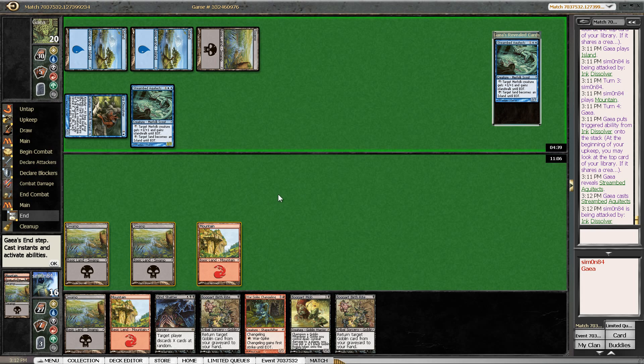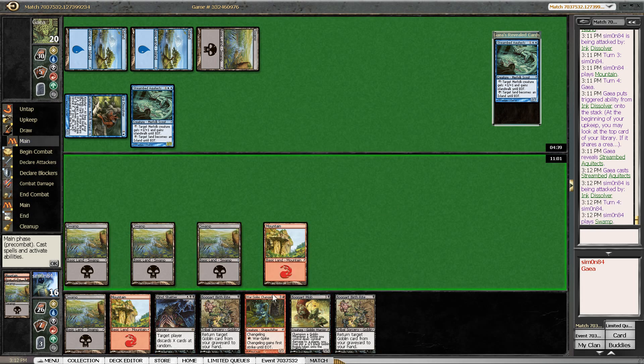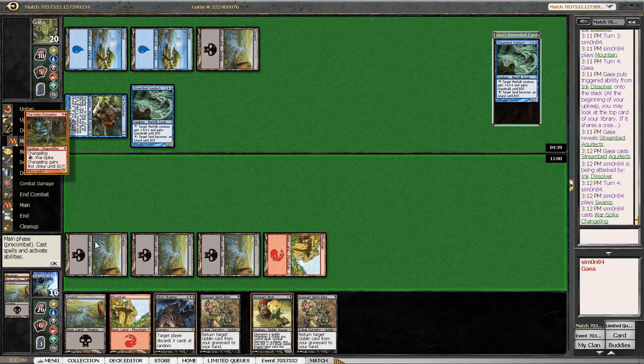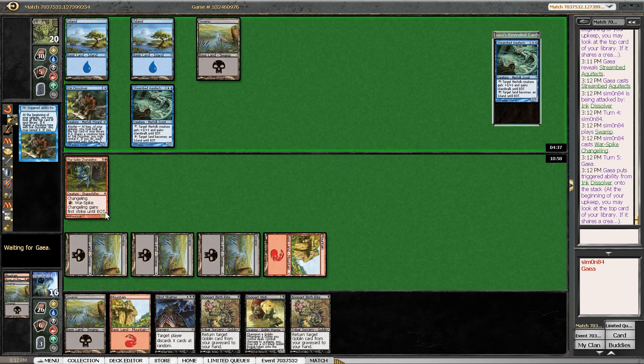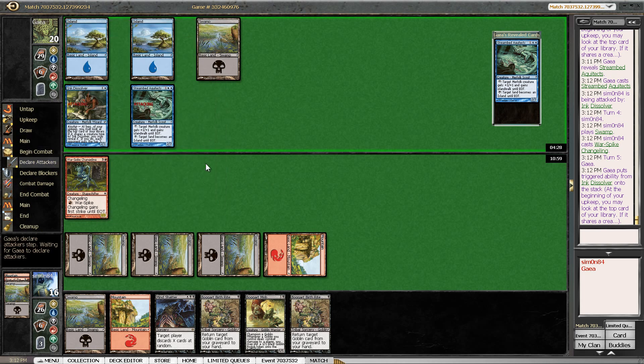Streambed Aquitext is a tough card to play against — it's just really, really good. However, this Warspike Changeling might be really good. I could actually trade it with the Ink Dissolver just to enable my Birthrights. And I'm fine with trading. This is interesting.